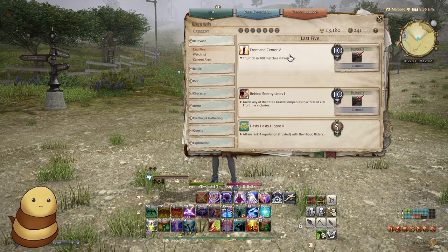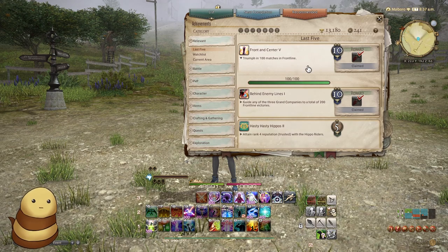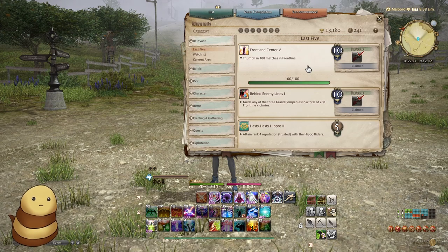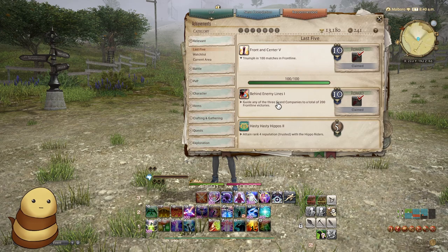The second mount, which is going to be the yellow node, is the Safeguard System. For this one, you need 100 wins in Frontline. So if you're going for both of these, you'll basically get them hand-in-hand, as the wins do accumulate for both of them.